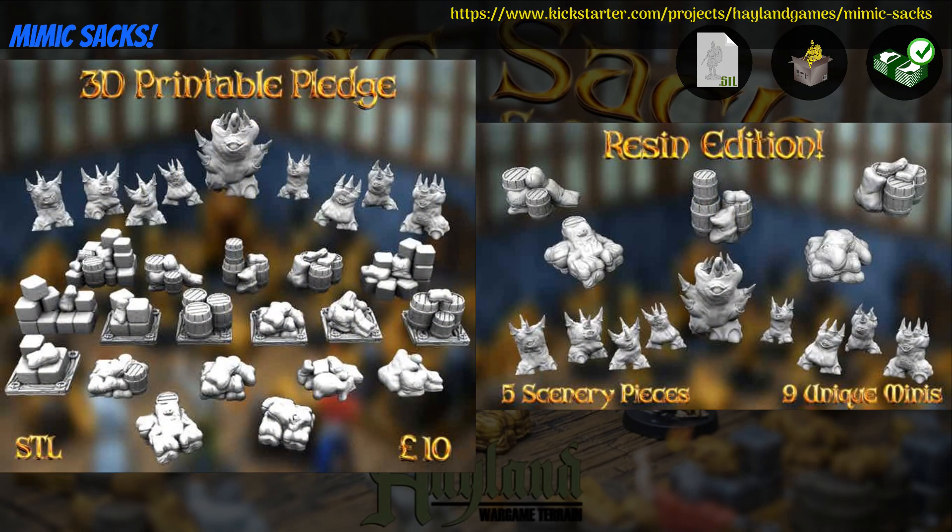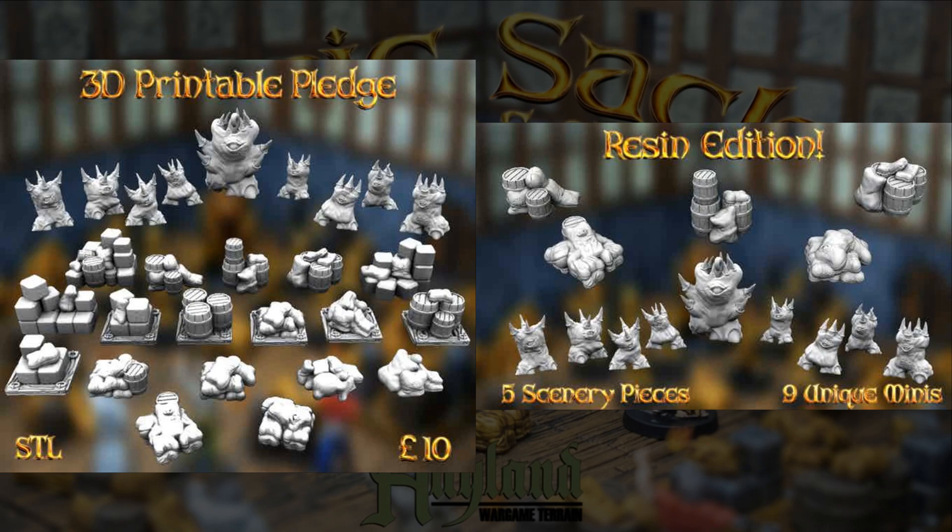Mimic Sacks, printable or physical terrain by Halen Terrain of the United Kingdom, their 23rd Kickstarter campaign. This is a set of sacks and sack mimics. It doesn't say if the resin minis are cast or printed. Digitally, you can get the whole set, or physically you can get 9 mimics with 4 or 5 pieces of scenery. This campaign ends on September 26th, with rewards expected by November.